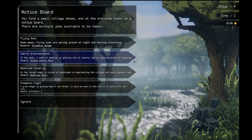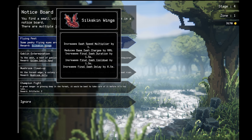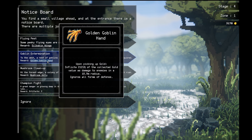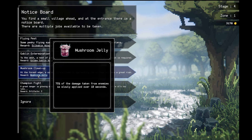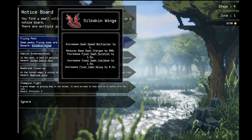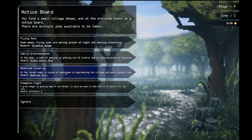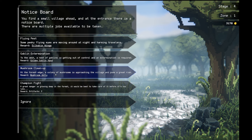Let's go up real now. You find a small village ahead. I get to pick a job to do. I've never seen this one. Increased dash speed multiplier on everything for dashes by quite a bit. The goblin one that inflicts damage based on the gold. Mushroom jelly — 75% of the damage taken from enemies slowly piled over 10 seconds. That's really good. World champion fight. The dash one's really good. I think mushroom cleanup though, because you don't take the damage up front. And if you have good life regen, mushroom ones save you, so we'll do that.